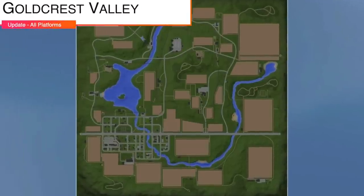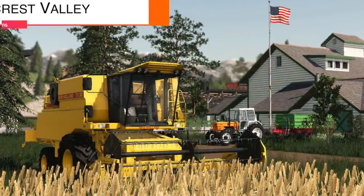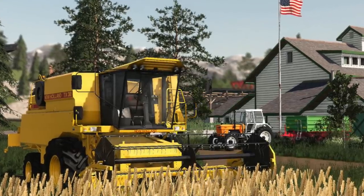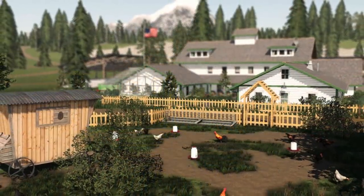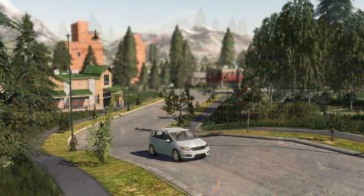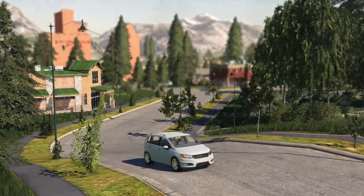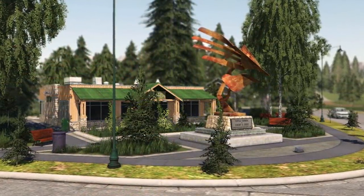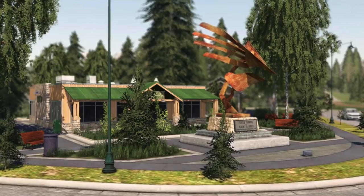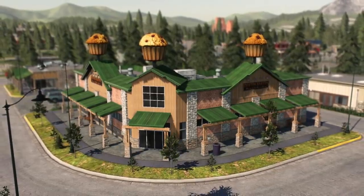Making our way into mod updates for all platforms, we start with Goldcrest Valley by Puma145, version 1.1.1. Changes include: changed the base of the map, terrain modernization fixed, added new crops of rye and triticale, added paintable bushes, changed the number of animals and pastures, reduced farmland prices, added the grain silo from FS17, changed the PDA, fixed textures format, and fixed a lot of visual bugs on the map.